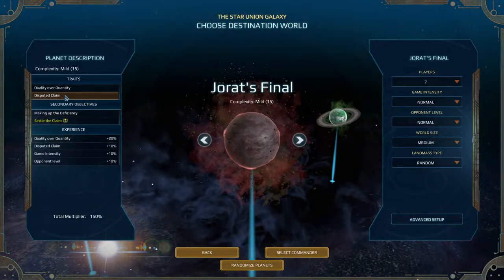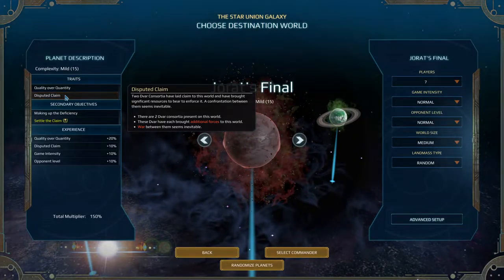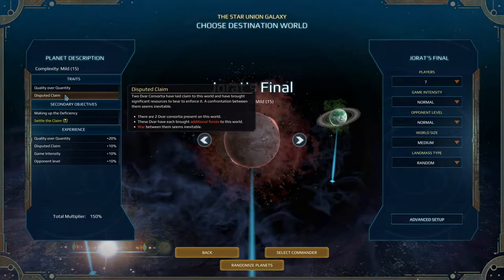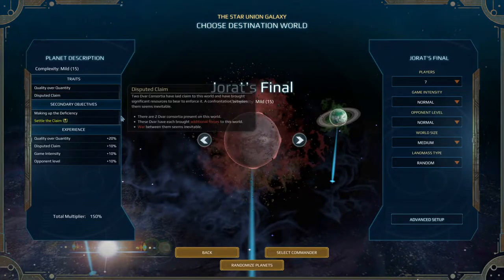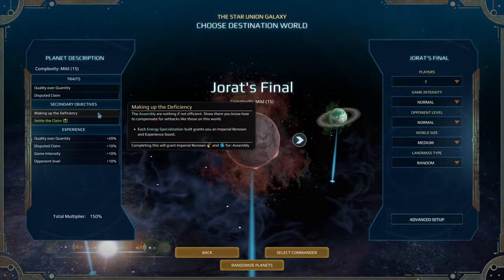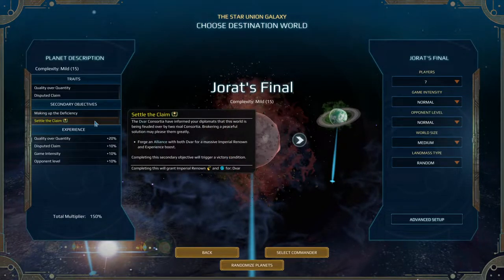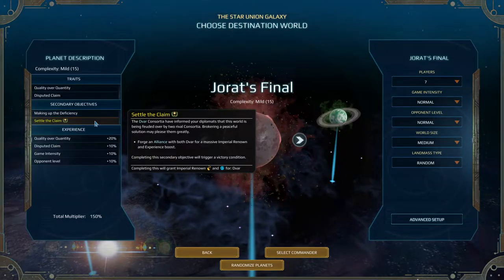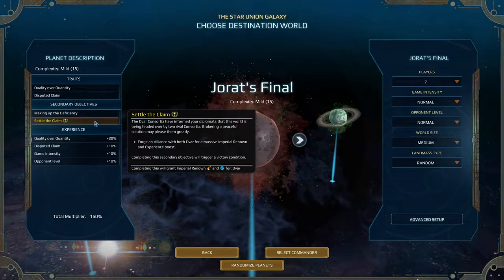And then finally there is Jordat's Final. It's a mildly complex planet. Quality over Quantity: this world features precious little resources to maintain large armies — tier 1 and tier 2 units will cost 50% more in upkeep. That sucks. Disputed Claim: two Devar consortia have laid claim to this world with significant resources. A confrontation between them seems inevitable, which means there probably won't be a peaceful way of capturing this planet. Settle the Claim: forge an alliance with both Devar for a massive imperial renown and experience boost, triggering a victory condition.